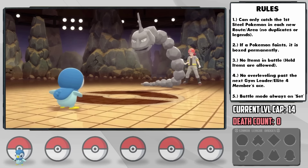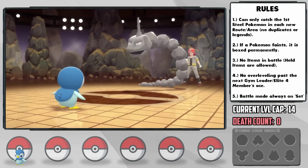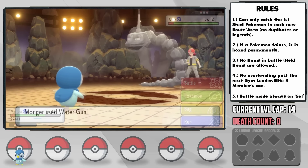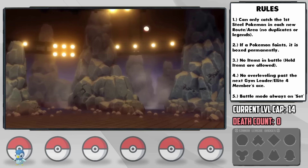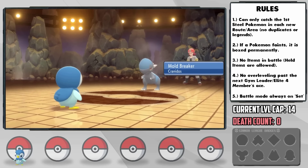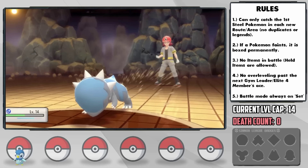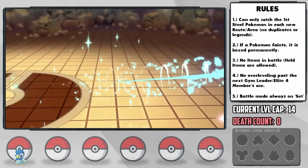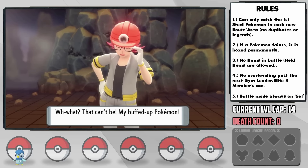Now that Onix's attack is lowered, I start loading up on Workups, and after two, I hit it with Water Gun — its Sturdy ability saves it, then he uses a potion, so another does the job. In comes the massive threat Cranidos, with us just above half health. This thing outspeeds us, hits us with Headbutt, we survive on just 8 HP, thankfully don't flinch, and our super-boosted Water Gun KOs him in one attack. One flinch or one crit would have ended us, but we pulled through.